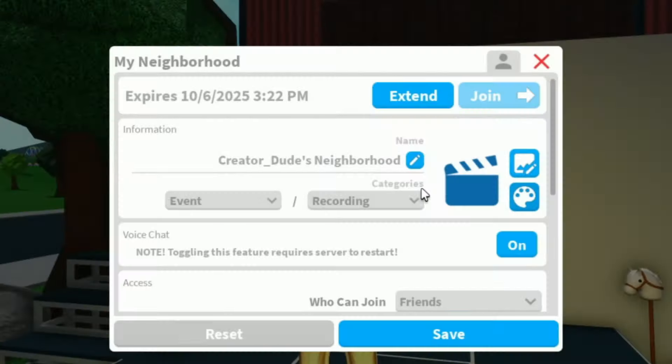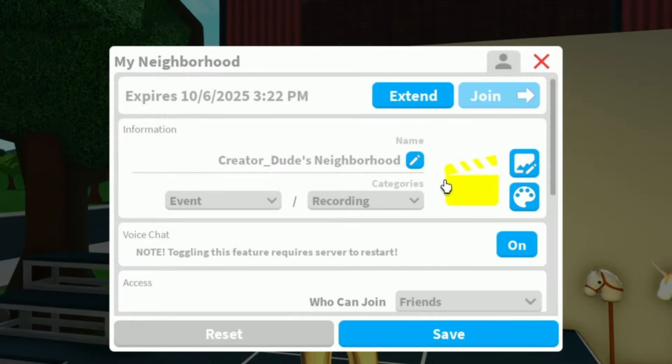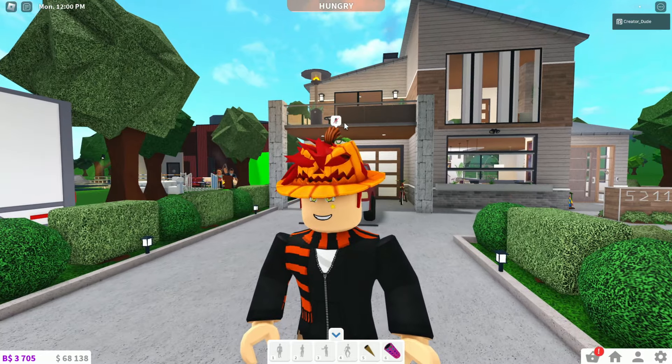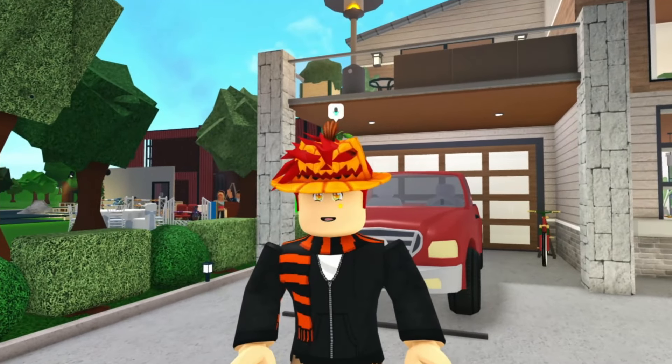I'm changing it — I'm changing blue. Actually, no — yellow. Yes! Oh my gosh, I love this, this is so cool. Save. It just may have restarted the server. Look at that — the voice chat thing is above my head. This is so cool — we actually have voice chat in Bloxburg now. This is actually really fun for role plays because now we don't have to type all the time.